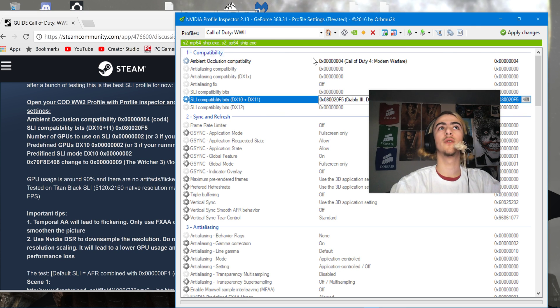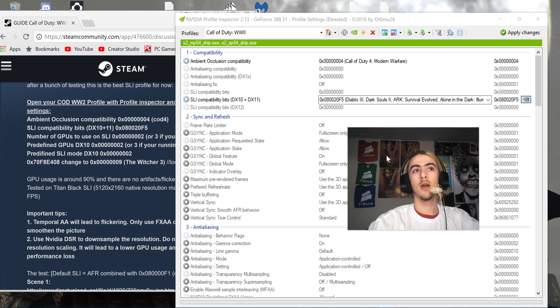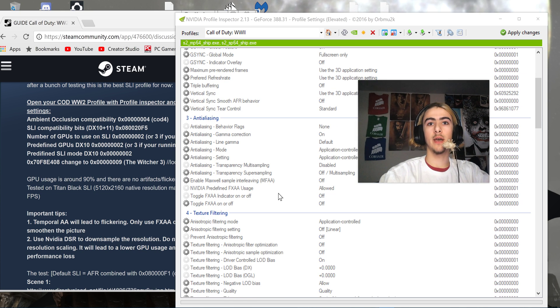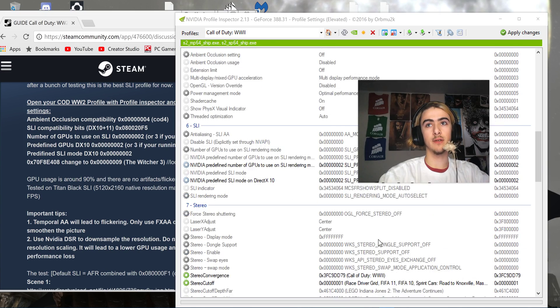First off, Ambient Occlusion Compatibility — we're going to change it. Search for Call of Duty Modern Warfare 1, then DX10, and we're taking Diablo 3's value, which will be 0x0820-F5. Besides that, we've got to go down to NVIDIA Predefined Number of GPUs and hit GPU Count DX10-2, unless you're using three graphics cards. Then Force AFR — we don't have to touch anything else there.